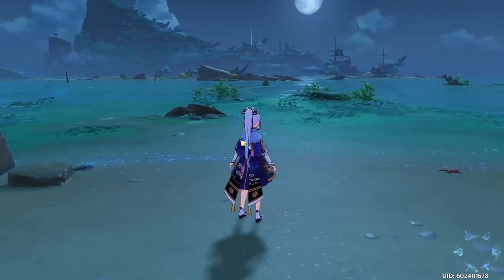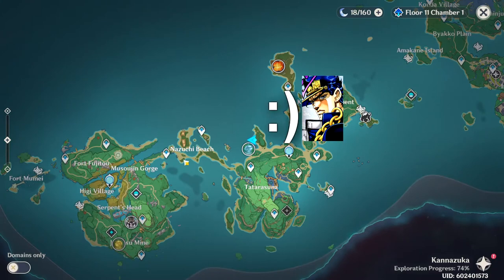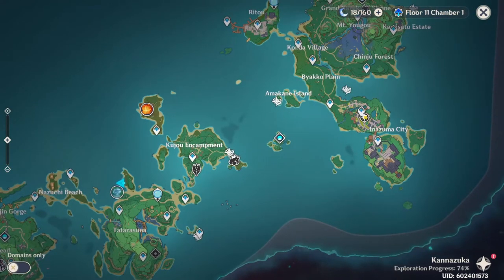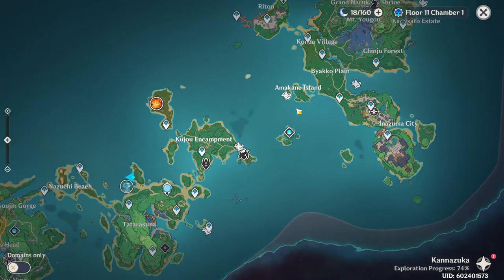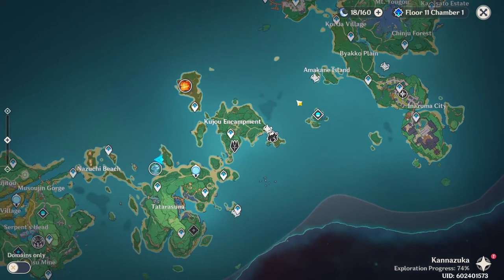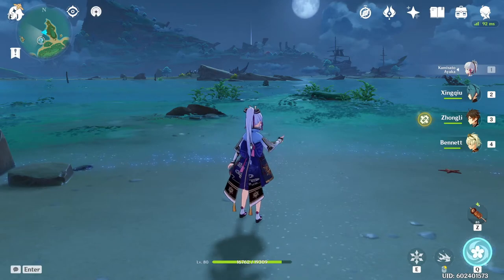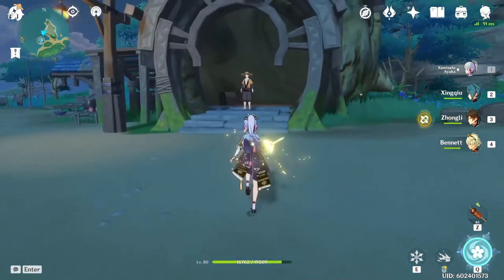You're going to want to go to Kujo Encampment and Nazushi Beach, near Inazuma City. You'll want to head over on a boat — or you can use an ice bridge, but the boat will be faster. Get over to this location.